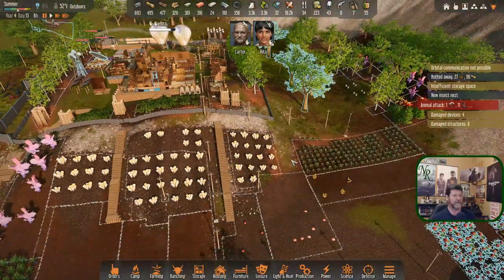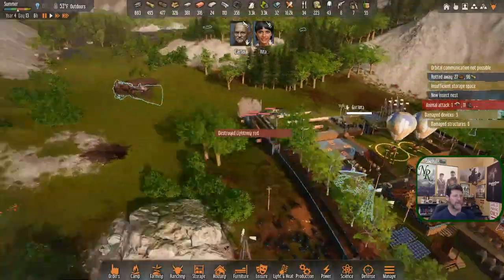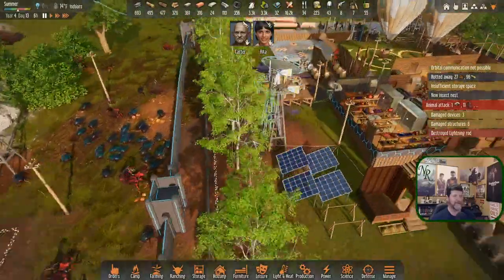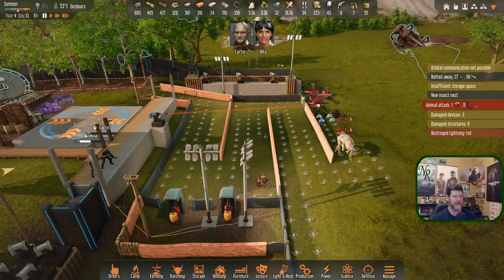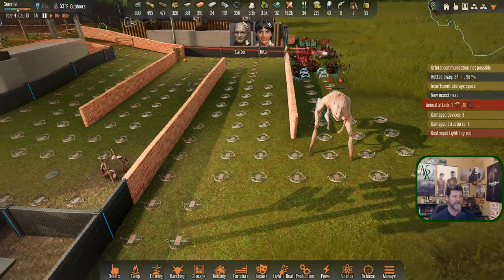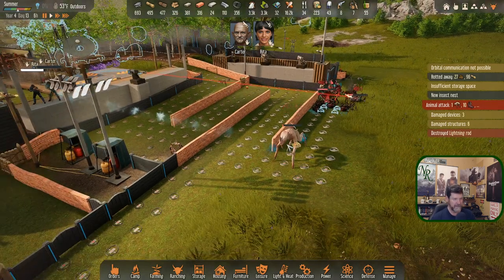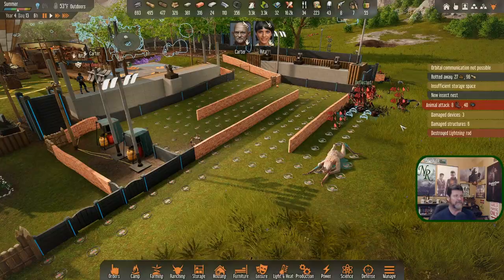Destroyed lightning rod — he just picked at it and picked at it and picked at it. He feels like he accomplished something. This guy is ignoring traps, isn't he? Oh, he's stunned — interesting. And killed him — traps didn't do anything for him.